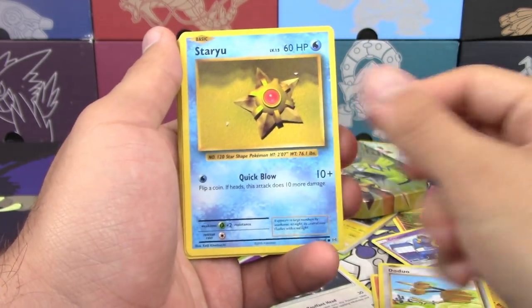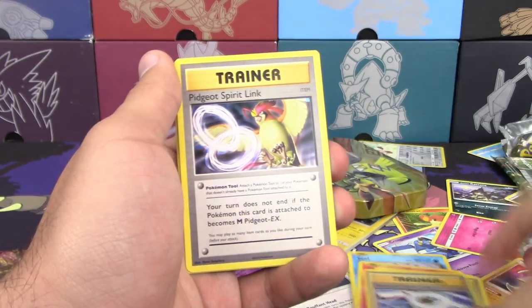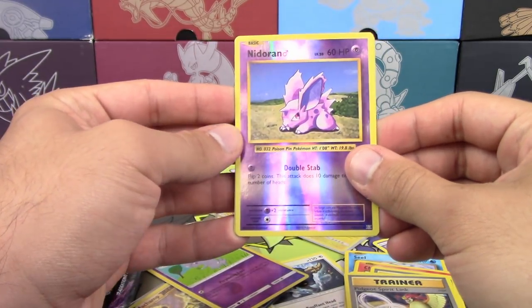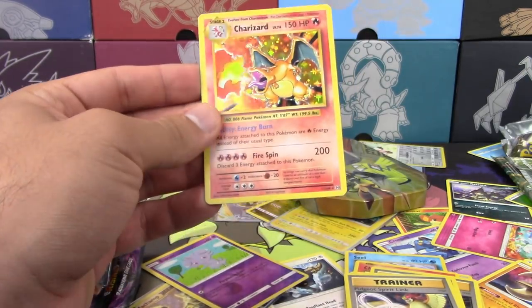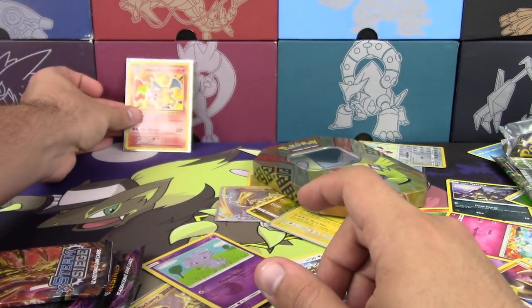Ponyta, Duos, Staryu, Staryu, Charmander, Energy Retrieval, Blastoise Spirit Link, Fidget Spinner Spirit Link, Spinnarak, Nidoran Boy, and a Holo Scizor. That's never a bad thing. Yes, it is.